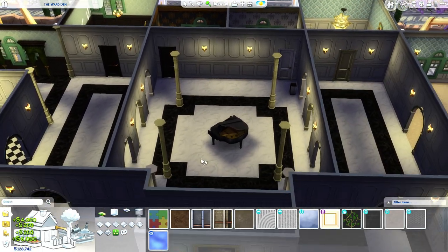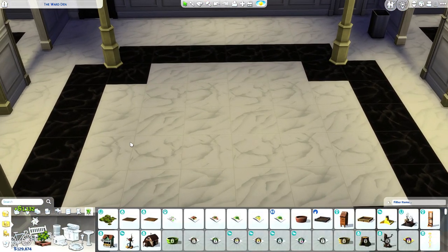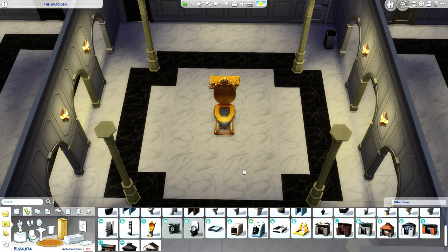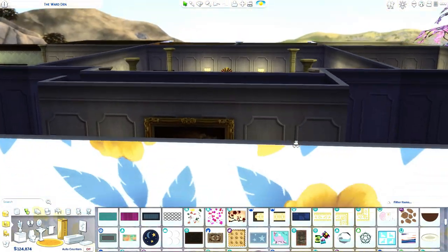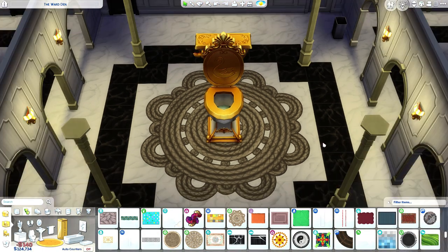Judy, you deserve better. I have the best item for a centerpiece. We got a beautiful throne in the middle of the room. Just don't try to use it, Judy — you're going to fall inside. Should we make it a little bit bigger? Yes. And we need the fanciest rug underneath this throne.